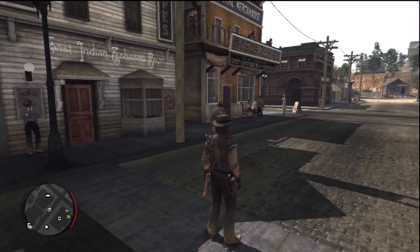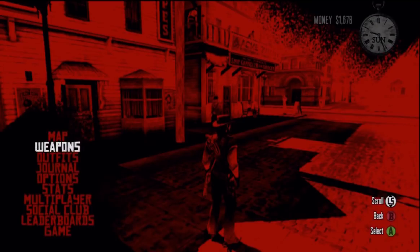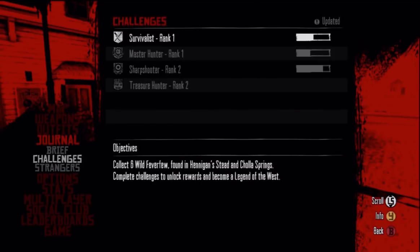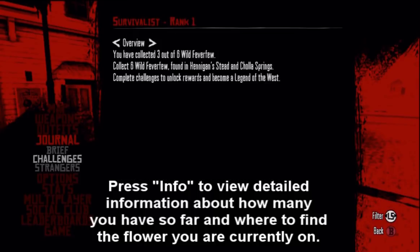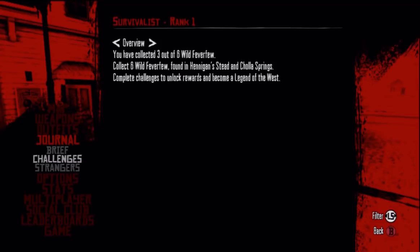Next up is get legendary status on all challenges. To see your challenges — which are Survivalist, Hunting, Sharpshooter, and Treasure — click Start, Journal, then Challenges. Each one will tell you what you have to do in order to move on to the next rank. You have to do these in order, so if you're working on Survivalist and you're just picking flowers randomly, it's not going to help you. I suggest you do them in order because it's going to be a lot easier to complete your ranks that way.